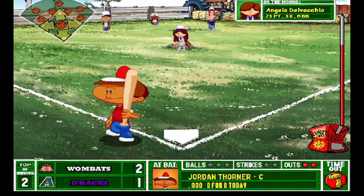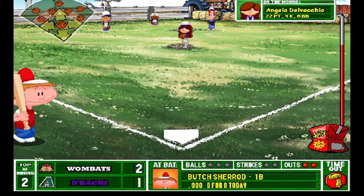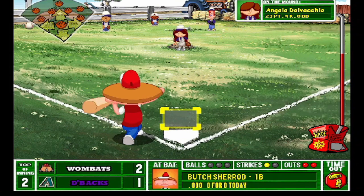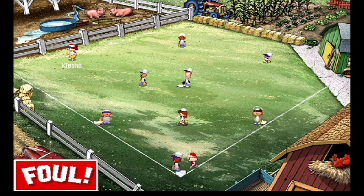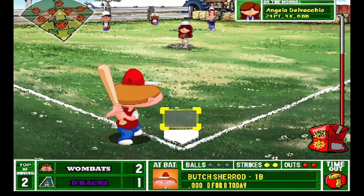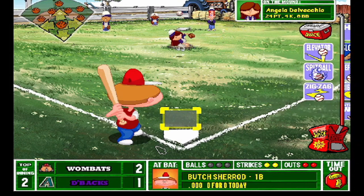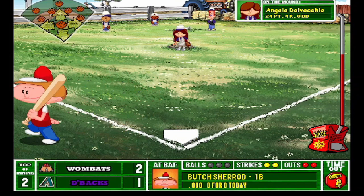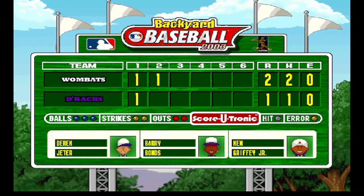A perfect right hook down and away gets Jordan Thorner — nothing you can do about that. Spitball right down the middle is absolutely pissed on but it goes foul — wow, what a relief. I don't know about throwing a spitball right down the middle. Strike three — Angela is cooking right now, five strikeouts on the day, doing work. We gave up another run but we're looking pretty good.